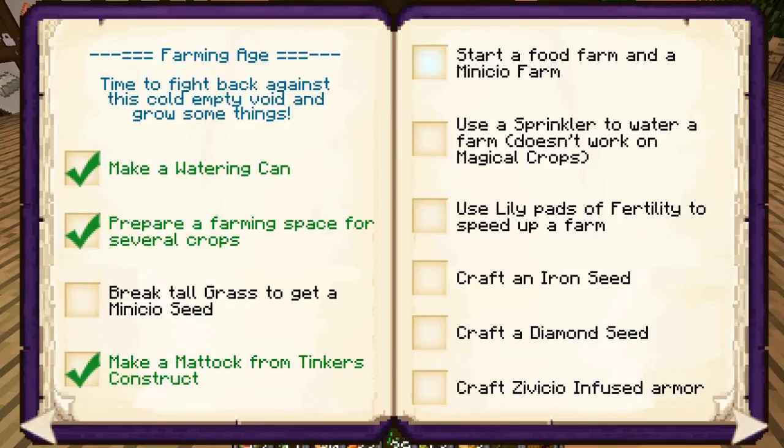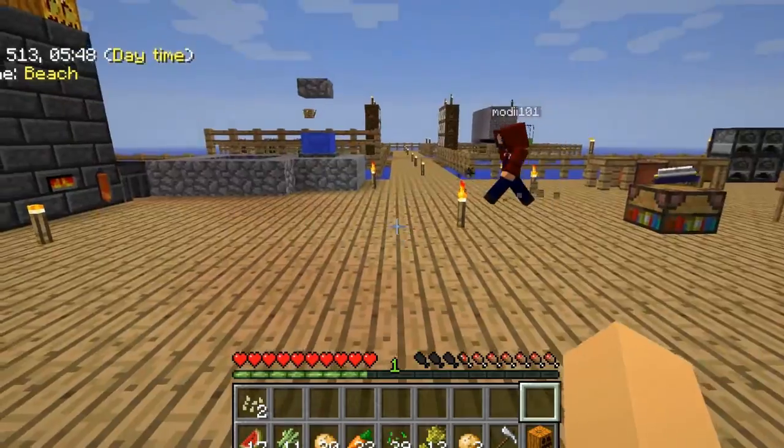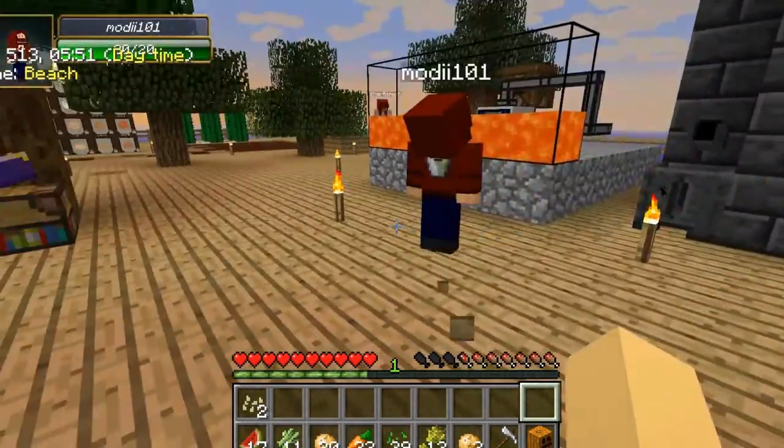Make a Mattock from Tinker's Construct: check. We don't have the minacea part farm set up yet. You know what, let's make a sprinkler.